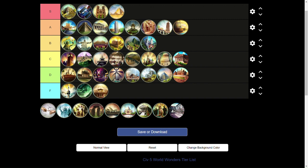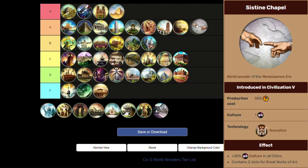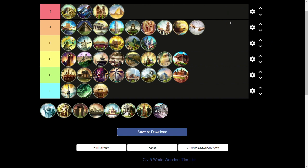Next, Sistine Chapel is an A tier wonder. Plus 25% culture in all cities — that's kind of crazy when you think about it. This is beneficial both for cultural victory and not: if it's a cultural victory, this gives you a ton of culture. But if you're not going for culture, this will deny an opponent a lot of culture. Usually the opponent who builds this is going to be the number one person going for a cultural victory, so it can benefit you in pretty much all games whether you want a cultural victory or want to deny others one.